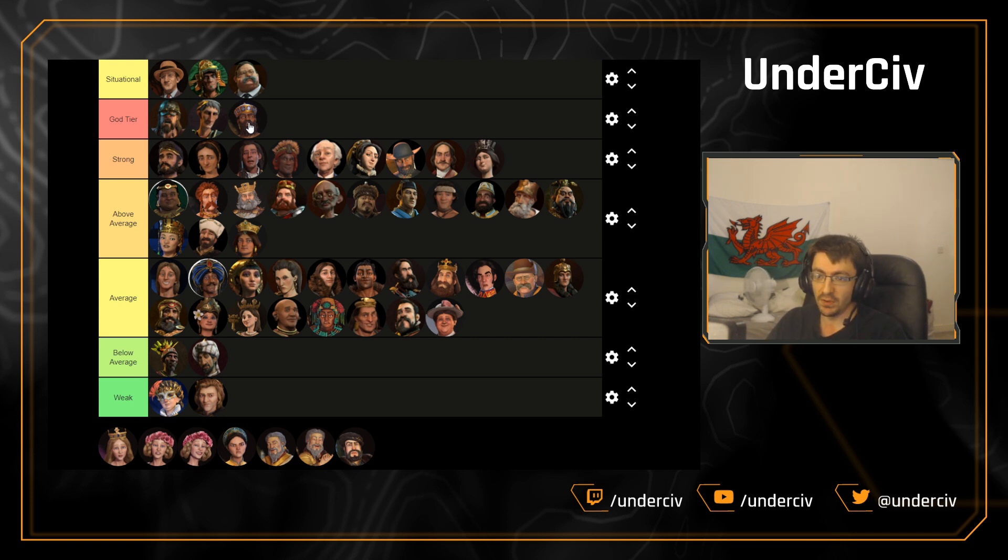Babylon's up next. Surprised I put this in the god tier previously, because this one's getting moved all the way down to average. In team games it is very strong obviously, because of how boosting works — if someone on your team finishes a tech you get a free eureka, which is insanely powerful for Babylon, so it's always banned there. But in free-for-all standard games, it's very average. It kind of needs to be on the coast as well to get a lot of those eurekas, so there's an argument to put it in situational, but I think it belongs in average.